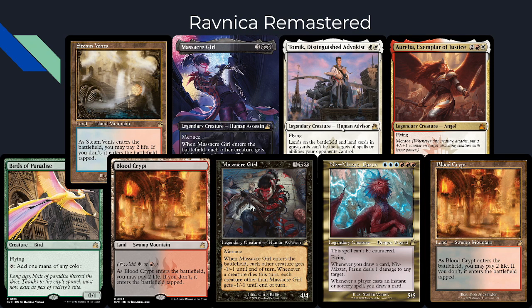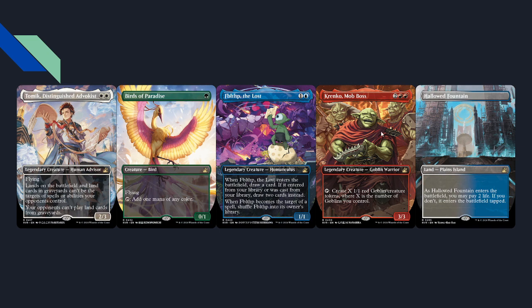Next up, Ravnica Remastered — an entire remastered set similarly to Dominaria Remastered. All these cards we've seen before but most are getting cool new borders, watermarks, old-border shock lands with new art, and fun reprints. Old border Massacre Girl looks very cool. We get confirmed guild alignments — Ral is confirmed Izzet, Aurelia is Boros, and Atixa is confirmed Azorius. There's a full reprint suite of every single shock land in normal, borderless, and retro frames. The borderless arts look great — Atixa looks very cool, and there's a new Birds of Paradise.